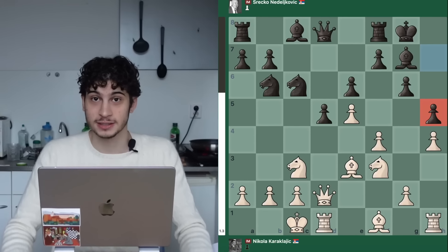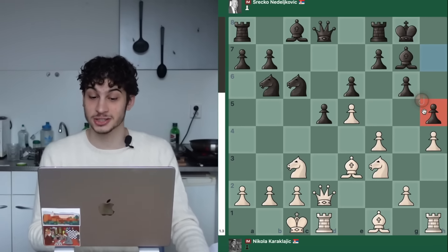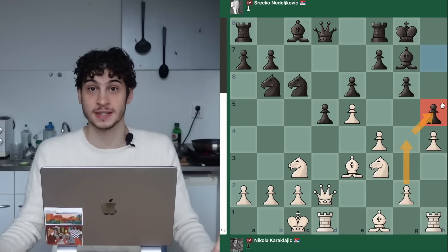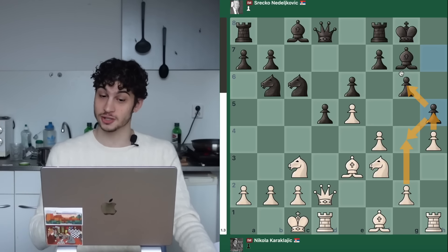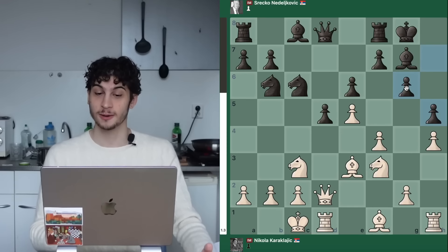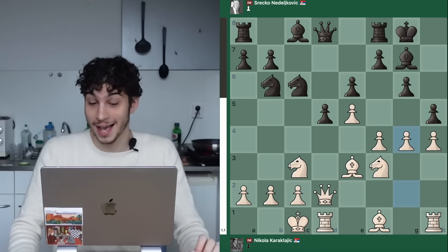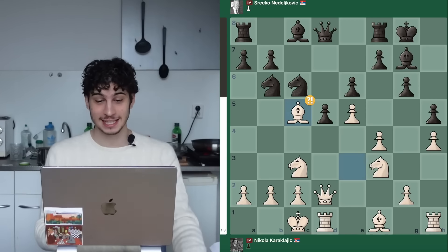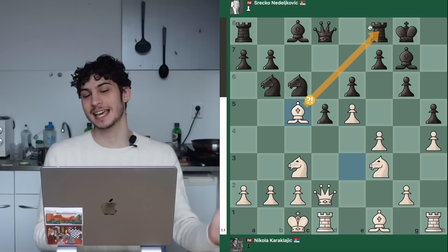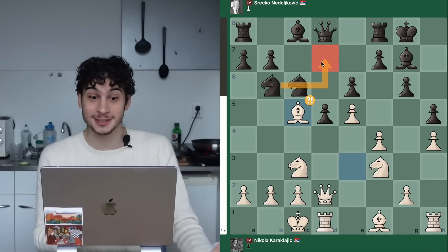You have now created what is called a hook — this pawn on H5 cannot move forward or backward; it's stuck. Whenever you want, you can push G4 to attack this pawn and force the opening of a file, or the pawn takes you and you have H5 to open the file another way. Karaklajic plays G4 immediately as an attacking device, but black misses the best response and plays Bishop C5 instead. The engine gives this as an inaccuracy, preferring Knight D7.